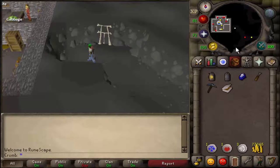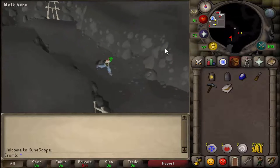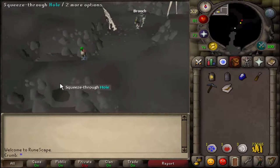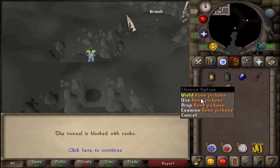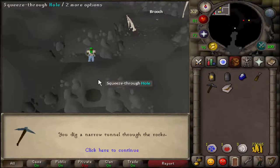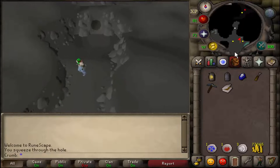All right, so to start this quest, simply head down to the tunnels below Lumbridge Castle and then head south. There will be this tunnel here that you cleared during the Lost Tribe quest. Now, if it's blocked, just go ahead and use your pickaxe on it and that will clear it. Now we can squeeze through, and from here run south.